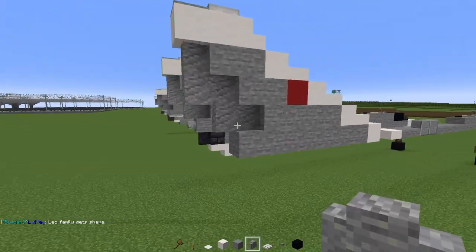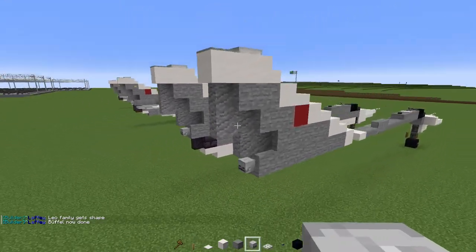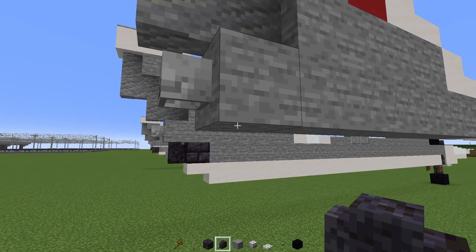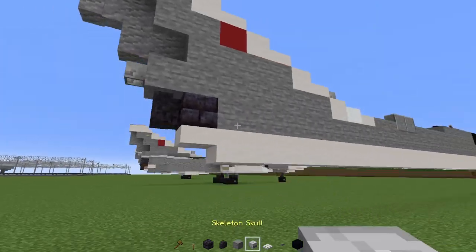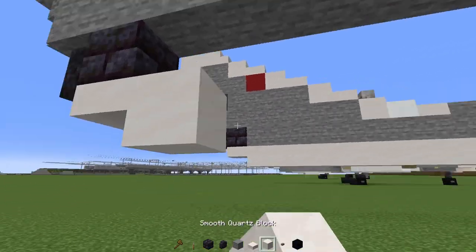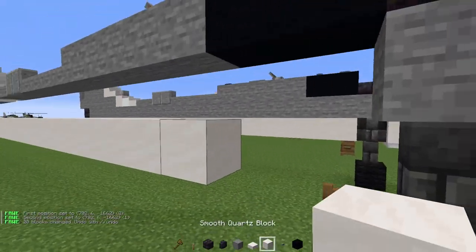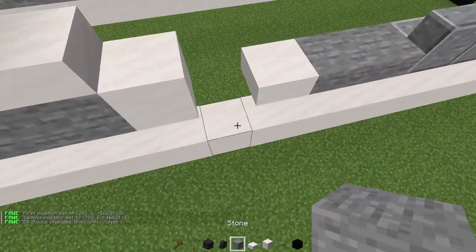Kind of like that. In fact, this is going to be a skeleton skull, just like that. Add in a birch button to the side of this. Then add in a polished blackstone wall, and then a polished blackstone brick behind it. Smooth quartz slab underneath this, and then smooth quartz block. Then extend this smooth quartz block so it reaches all the way to the front.